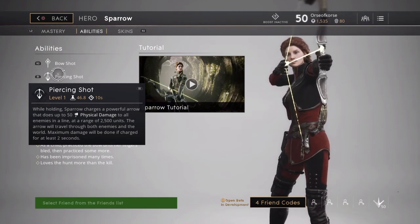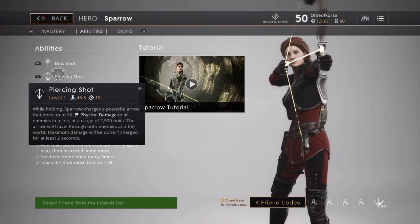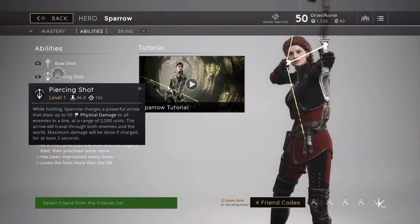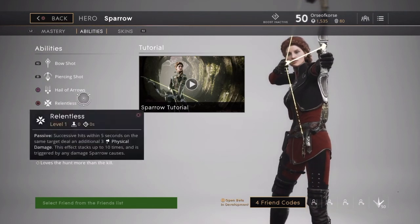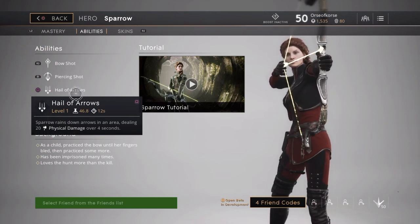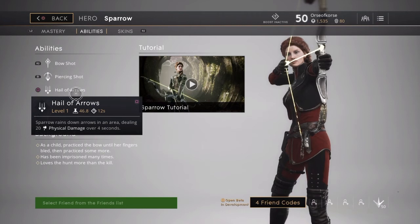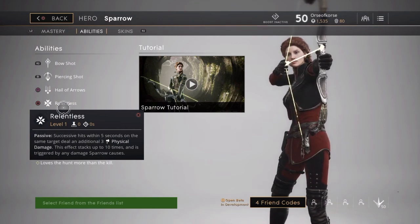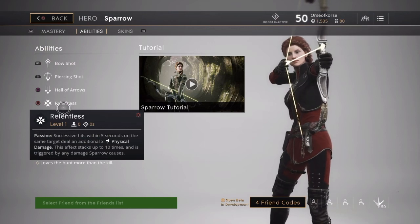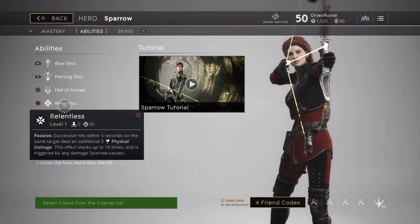Piercing Shot can catch most heroes — Graystone jumps about 1,000 to 1,200 units so you can catch him. Rampage in his ranged form you're probably not catching, but most people you can. Then there's Hail of Arrows — Sparrow rains down arrows in an area dealing 20 physical damage over four seconds. I like this move because it starts building up your Relentless stacks. Her passive, Relentless: successive hits within five seconds on the same target deal an additional 3 physical damage, stacking up to 10 times, triggered by any damage Sparrow causes.